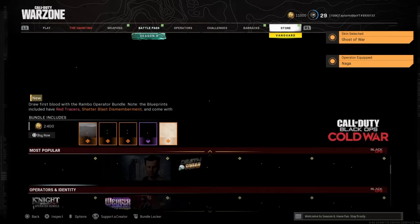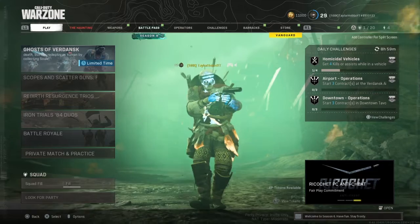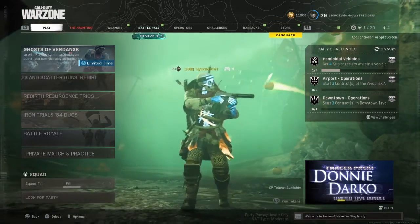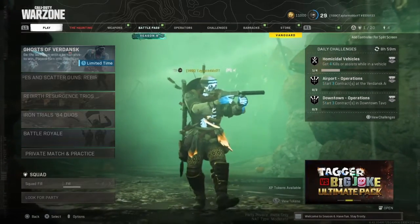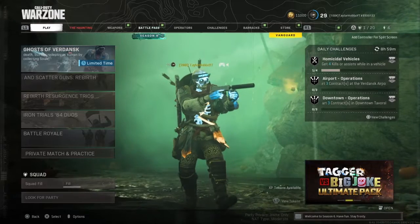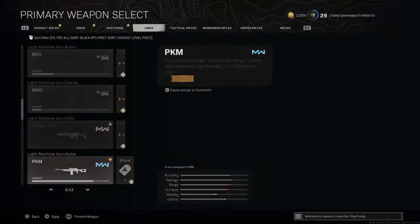So if you guys didn't see what I did there: I went to the store, went to my purchased bundles — you just go to the store and press L2, and it'll bring up all your bundles that you bought. There was the Ghost skin, I equipped the bundle, and everything equips for me. It's super easy to do — that's pretty much all you have to do: go to the store, press L2, equip bundle, and that's pretty much that.